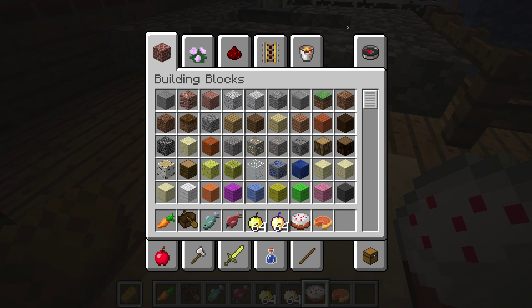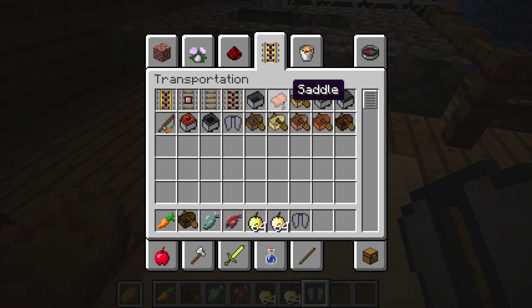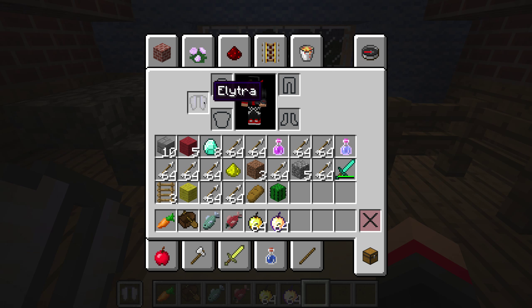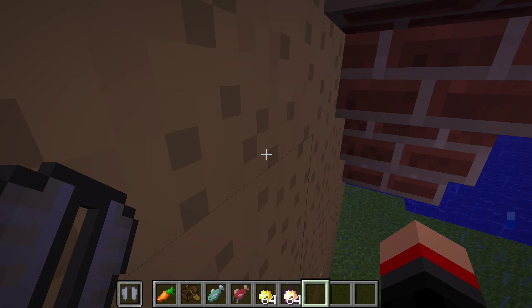One special glitch that I have — you're going to need an elytra to get this. Go in here, let's just get this bread out of my hand and put the elytra in here. Now it's in your hand.